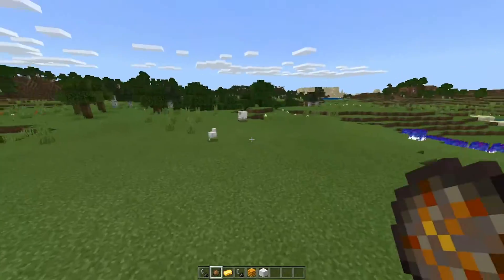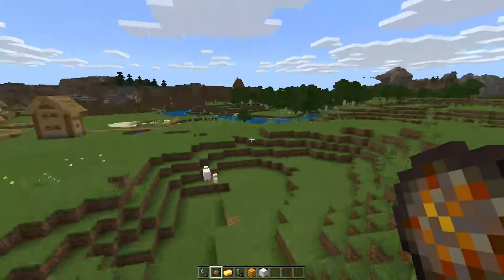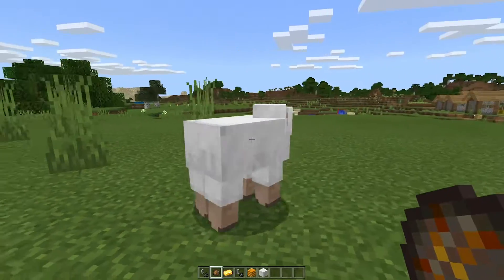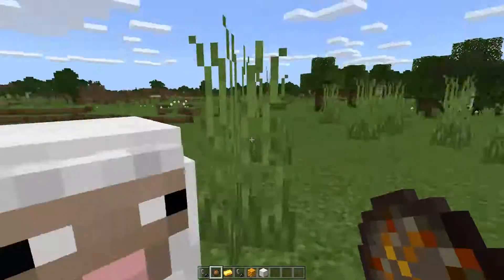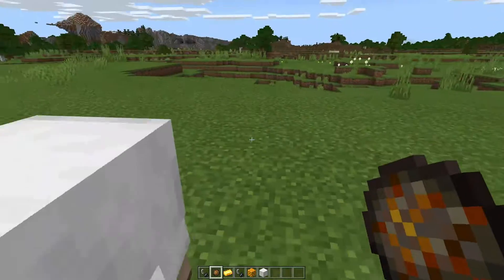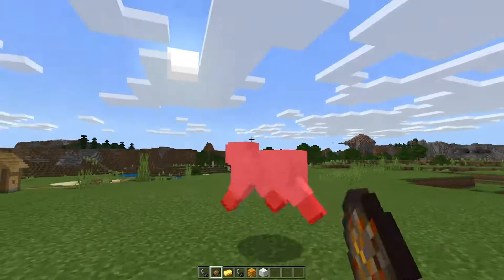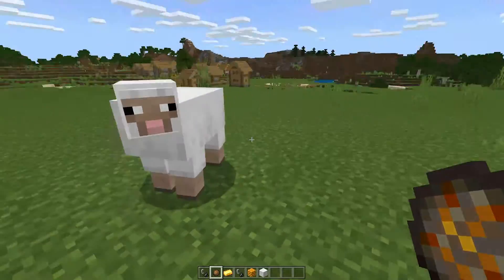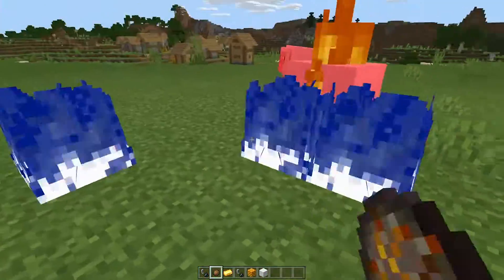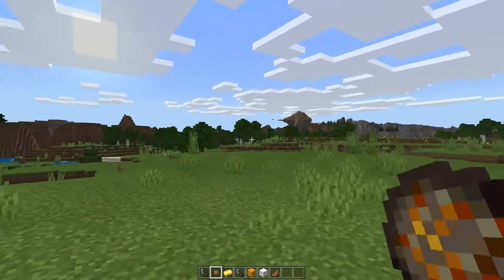This is how the mod looks. In order to use it, you need to obtain a source of fire — specifically a flint and steel. All you do is place down the flint and steel and you'll see the fire. The fire is actually rainbow — it has that RGB chroma effect where it cycles through all the different colors in the rainbow spectrum.